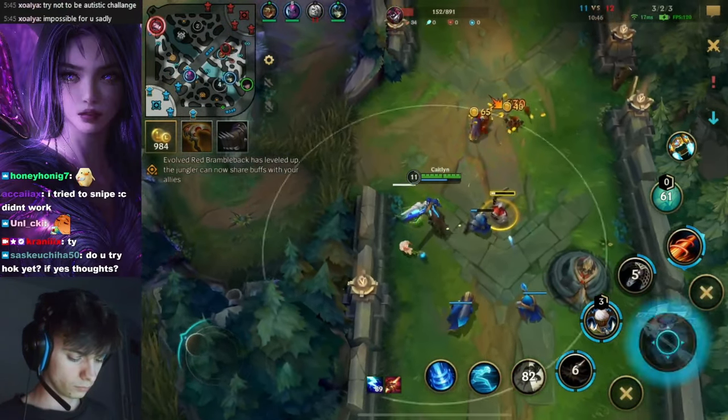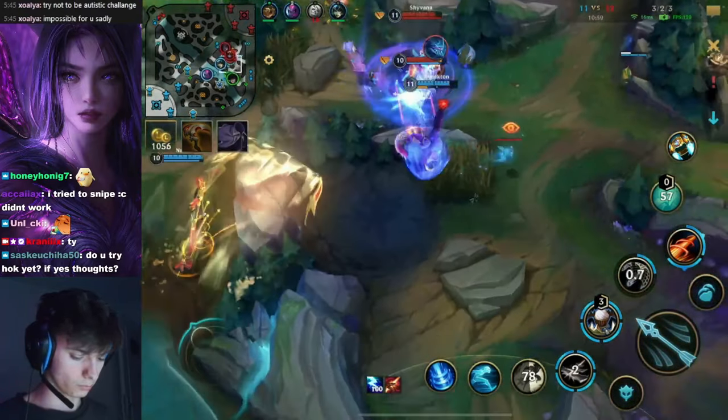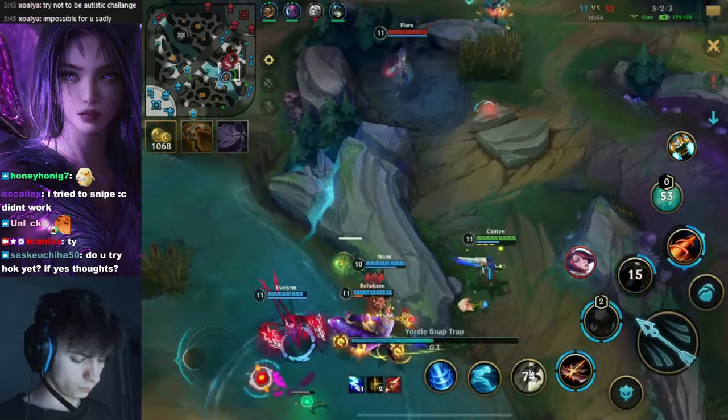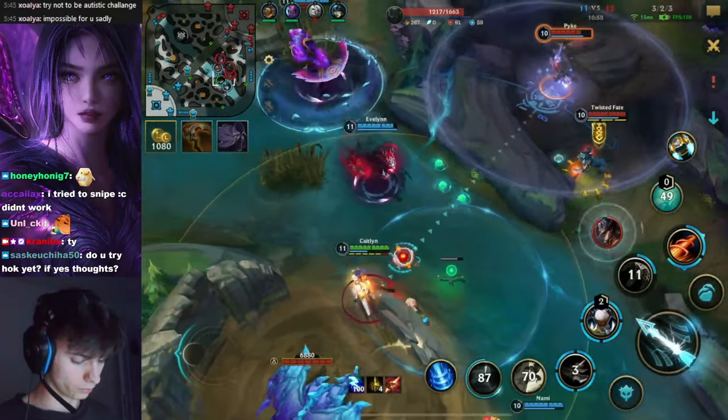Zippity Zapper — this is the Zapper build. You basically budget Zeri. Technically speaking, I should try Zeri with this honestly. The P-shooter Caitlyn on the move, Ghost being popped, the Twisted Fate coming closer.